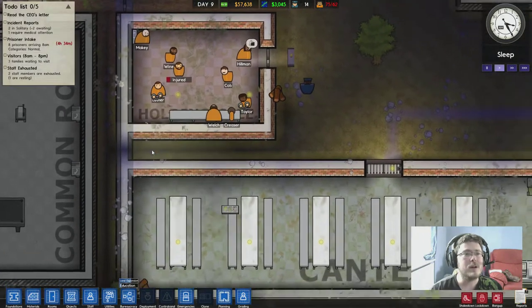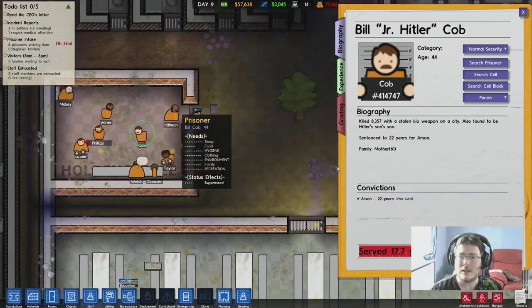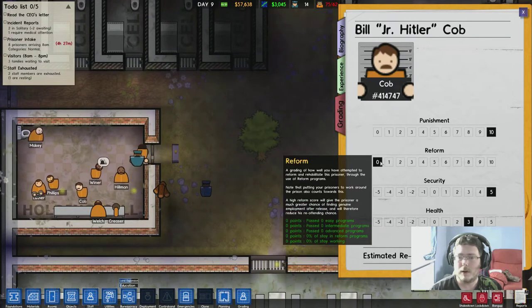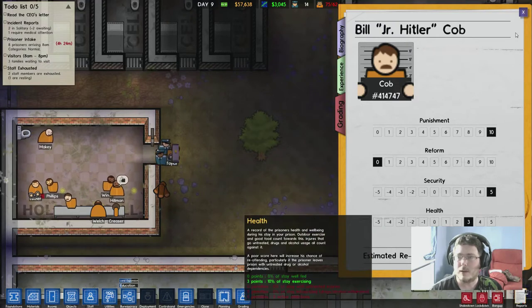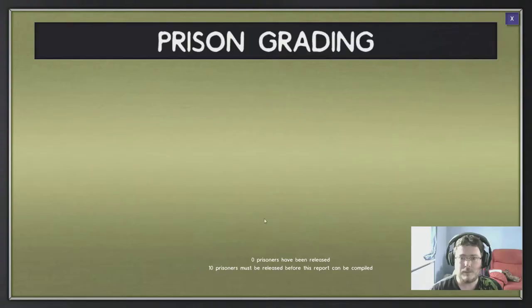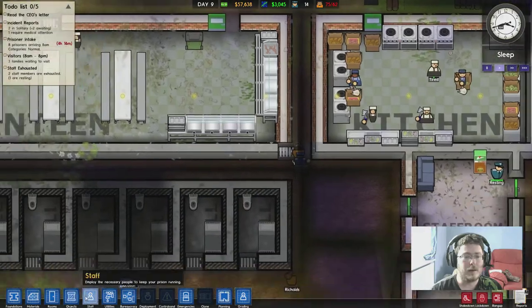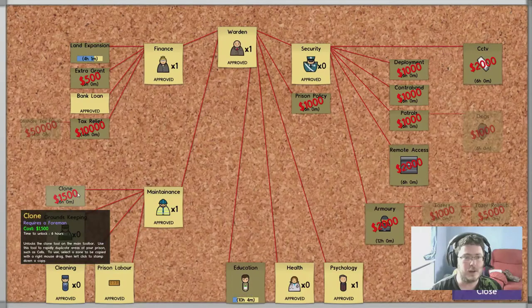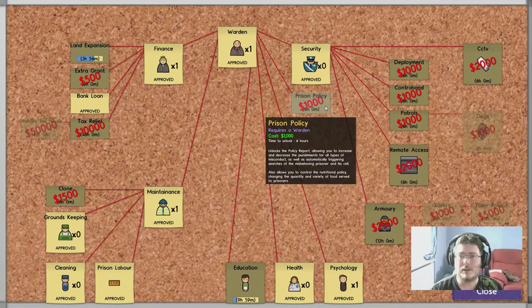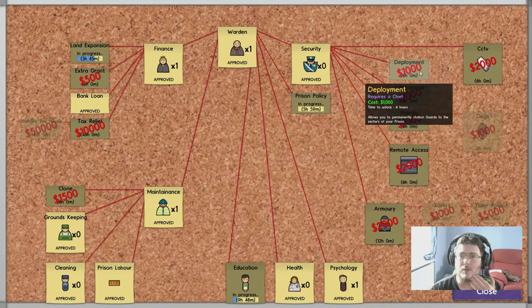Now how can I make these dudes clean stuff? That's what I want to do. Grading, punishment, reform - programs, health, planning. Prison policy - allowing you to increase and decrease punishments for all types of misconduct, as well as automatically triggering searches of the misbehaving prisoner in his cell. Also allows you to control the nutritional policy. Let's go for prison policy.